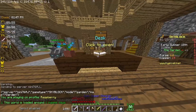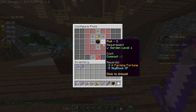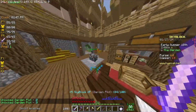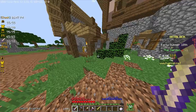But we're going to try to get more plots. We only have one right now. I'm going to try to get plot 2 and plot 3. Plot 2 costs 2 compost, and plot 3 costs 4 compost. And that gives me some Skyblock XP and Farming Fortune right away. But now they both need to be cleaned up, which is going to be an annoying task.